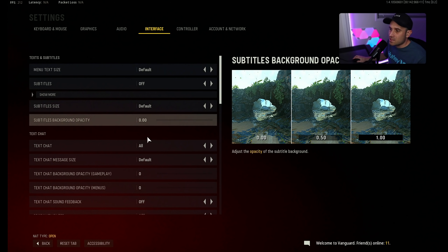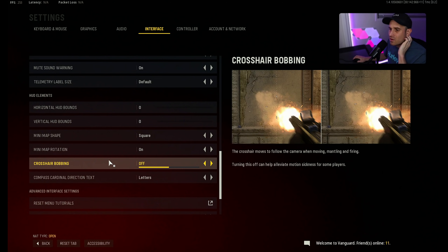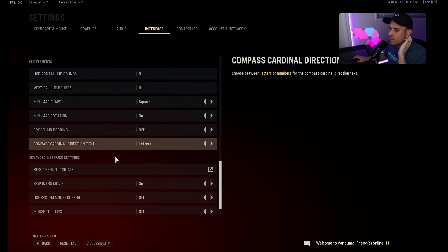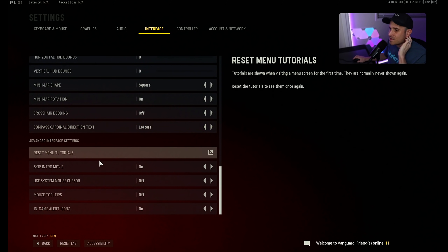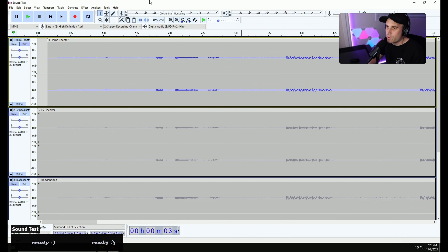Let's go to Interface and scroll down. Go ahead and turn crosshair bulbing off — I don't know why they put that into the game. Skip intro movie — just because it gets annoying, though that's a personal preference thing.